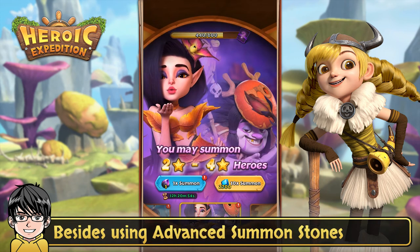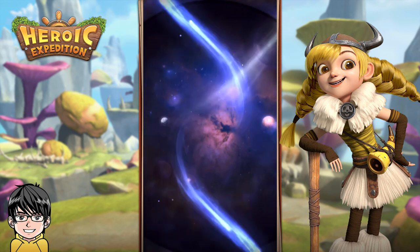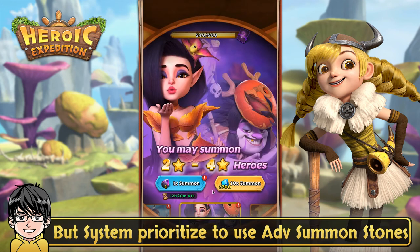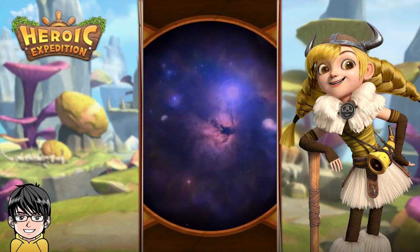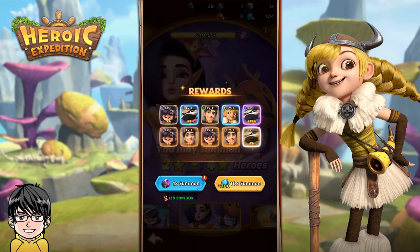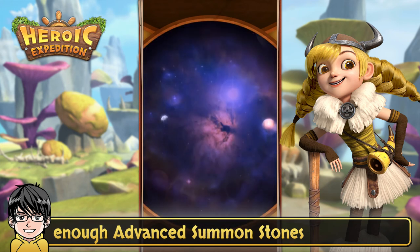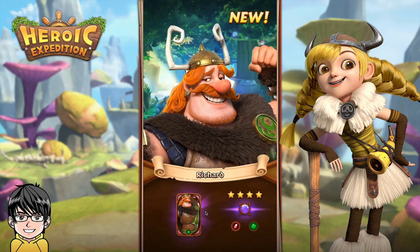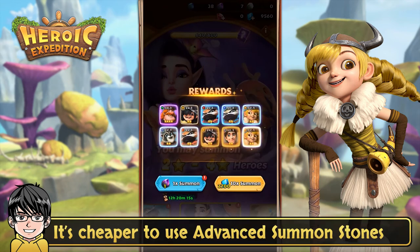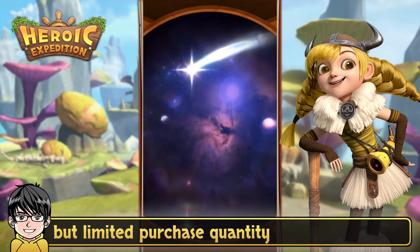Besides using advanced summon stones, we can do advanced summons with gems too. But the system prioritizes using advanced summon stones first. The gems option will only show up if you don't have enough stones. It's cheaper to use advanced summon stones, as the market sells discounted stones — but there's a limited purchase quantity.